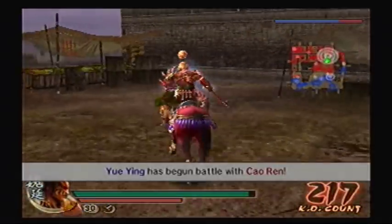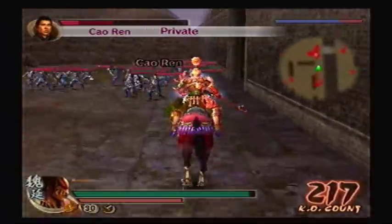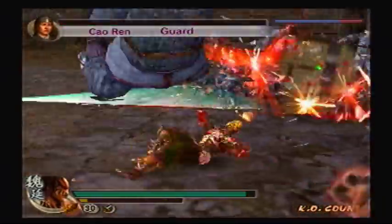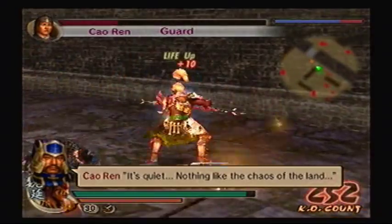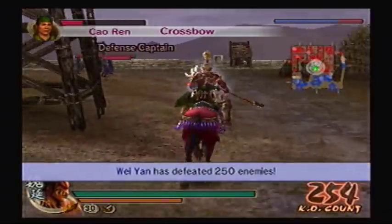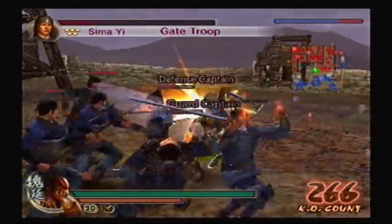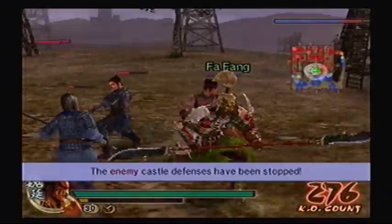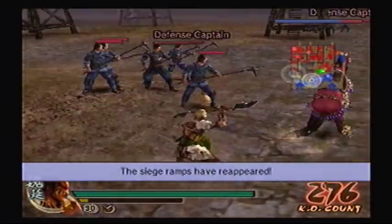Let's go after Cao Ren before I go after those defense captains. Luckily he's just right here blocking this gate. Defeating him right now before going after the defense captains will save you a lot of headaches. Of course you can do it on purpose if you want to make it harder for yourself — be my guest. However, if you're looking for an easy way to get the fourth weapons, do what I just did. Also, these guard towers are gonna have flame archers, so be careful. Not only do they hurt you from the arrows themselves, but the fire will burn you and do continuous damage.